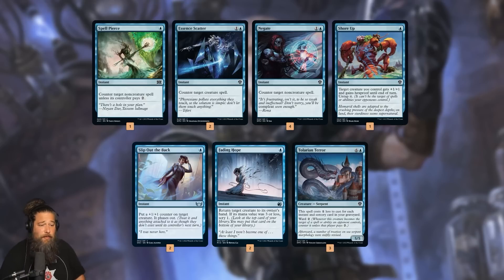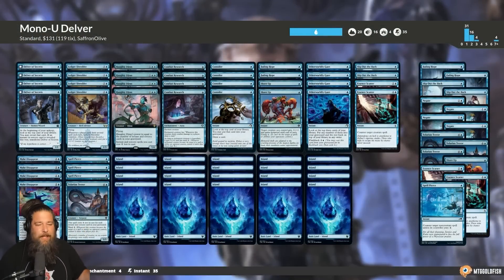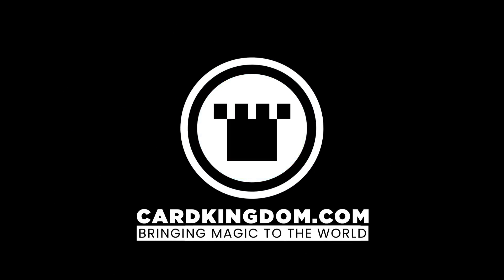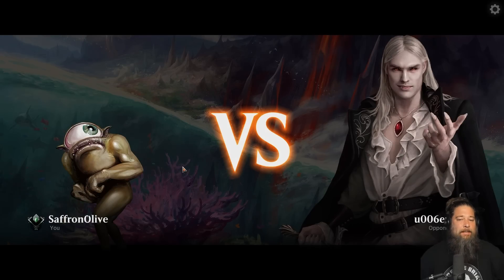In the sideboard, it's basically a bunch more protection and counter customization: Spell Pierce and Negate for control, Essence Scatter for creature decks, more Shore Ups and Slip Out the Backs to prevent targeted removal, Fading Hope for creature decks, and more Talarian Terrors — though I'm not sure what I'm doing with that card. And that is Mono Blue Tempo, Mono Blue Delver, the most annoying budget deck in Standard. Today's video is brought to you by our awesome sponsor, Card Kingdom. You can get all the Dominaria United cards you need and help support the show at cardkingdom.com/mtggoldfish.